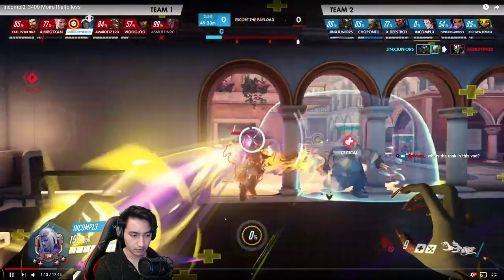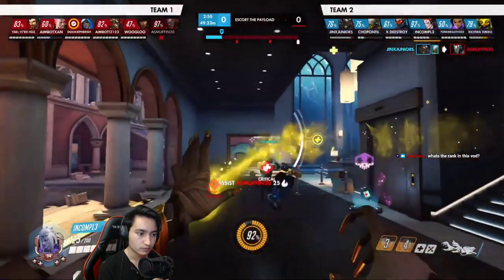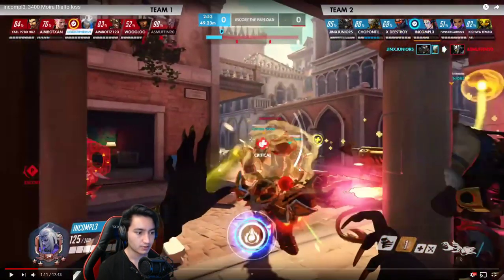For example, healing up this Zen probably took you about three times as much resources as you needed. With Zenyatta specifically, I'll typically just give him a small spritz of healing because Zenyatta heals his shields automatically. So unless Zenyatta is taking direct damage, you can just give him a small spritz and he'll be completely fine.